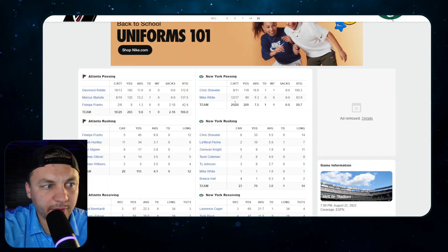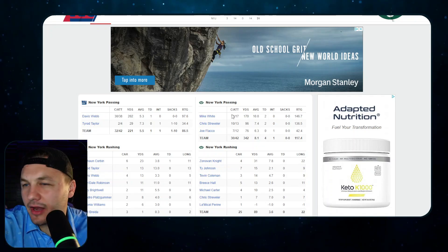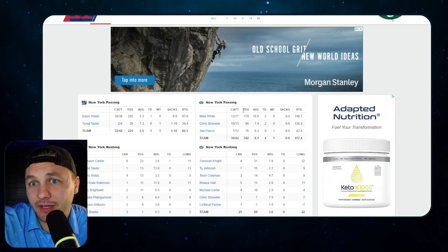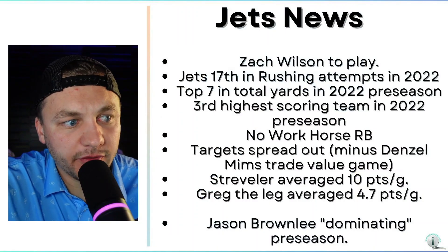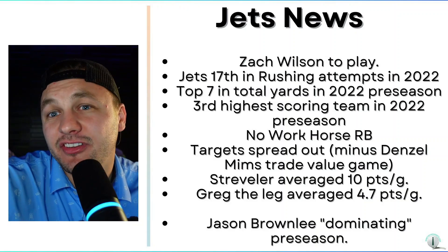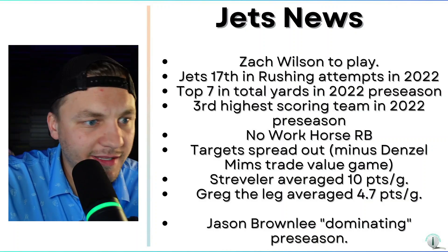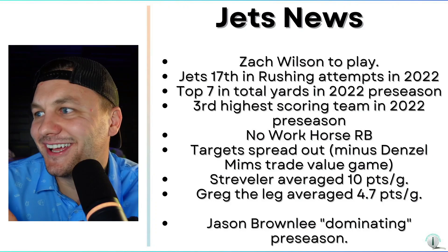Game two was more of the same — only two quarterbacks played, throwing the ball just 28 times. In the last game of the season they threw a lot more, but the max passing attempts was 17 for Mike White. Striebler was the highest scorer for the Jets in the preseason, averaging 10 points per game. The next best was Greg Zurline the kicker, with 4.7 points per game in the Hall of Fame game, which echoes the fact that we should probably be on a kicker.